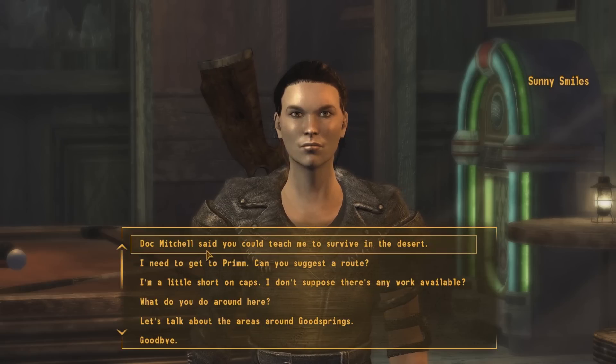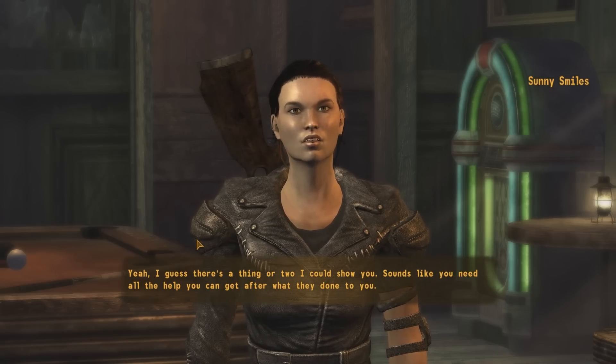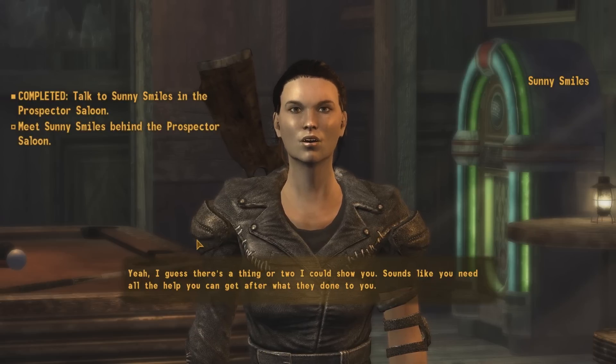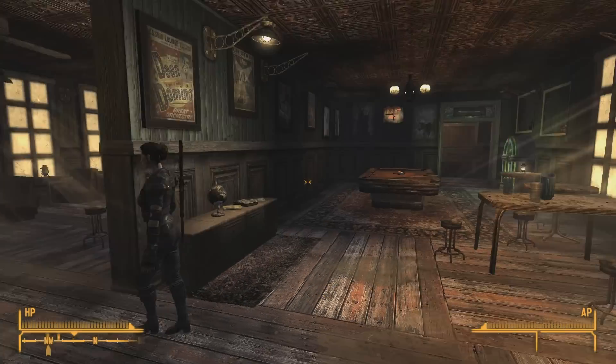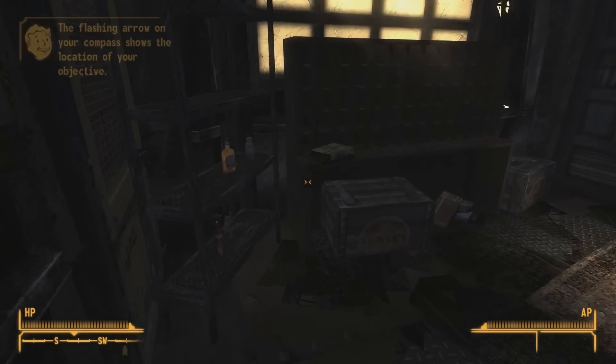Oh okay, don't tell her then. Doc Mitchell said you could teach me to survive in the desert. Yeah, I guess there's a thing or two I could show you. Sounds like you need all the help you can get after what they've done to you. Meet me outside, behind the saloon. Normally I wouldn't do this intro, but I think it gives you that additional little quest with the gecko, so we're probably going to do that.